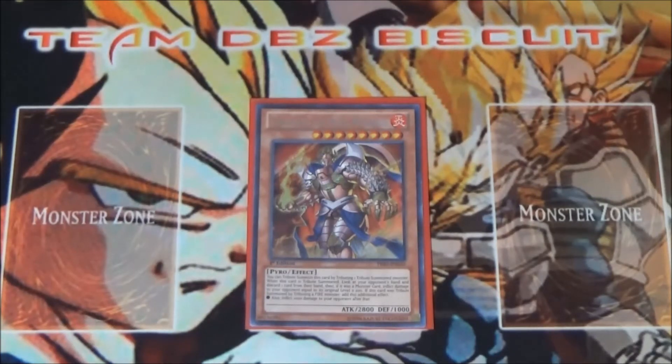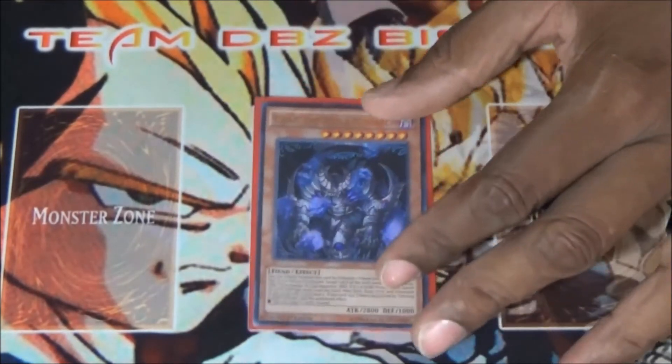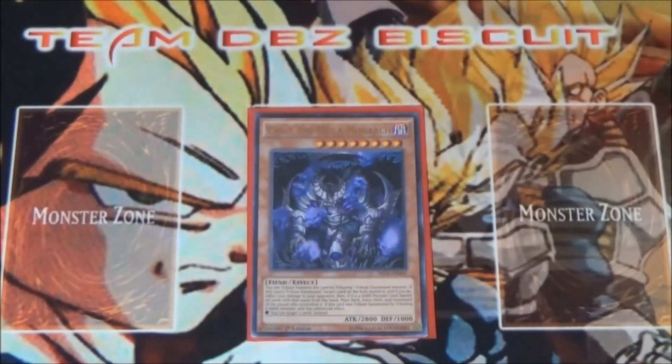We're running one Caius the Mega Monarch. Caius the Mega Monarch — you tribute off a dark, hit two cards to get that good field clearance. And if you hit a dark on their side of the field, if there's an extra dark in their graveyard or extra deck, banish it — out with it.